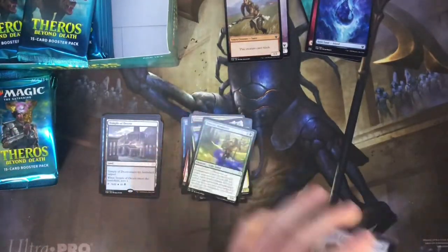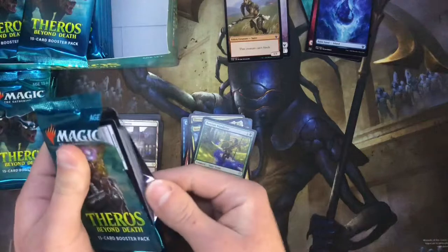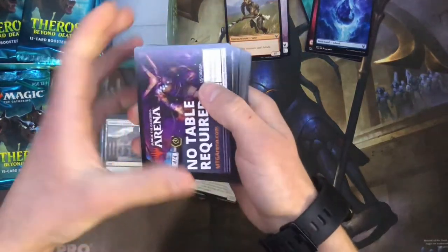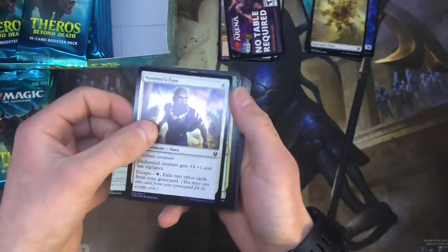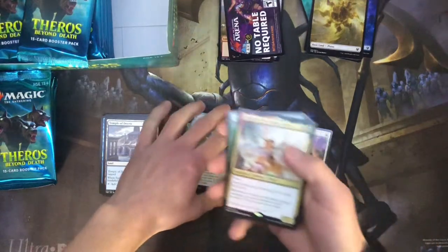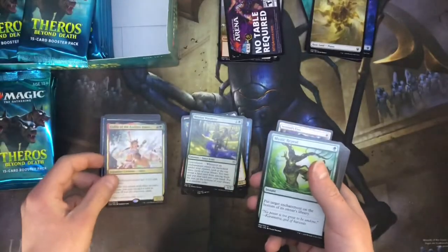The main reason I've been so excited for this set is because it's going to be really good for Commander players. There are some really good enchantments in here and there are a lot of gods — a lot of legendary creatures. I think it's just going to be exactly what we need. Got a foil Sentinel's Eyes and Gallia of the Endless Dance. I don't think this one's worth a whole lot, but the full art one is worth quite a bit. Finally some satyrs — go ahead and make a satyr commander deck I guess.